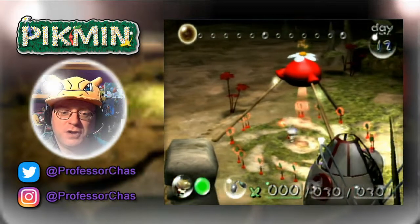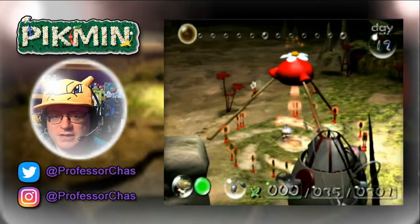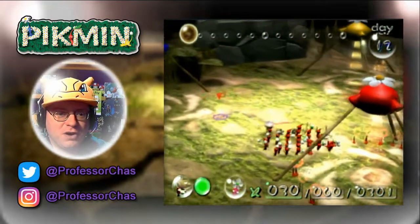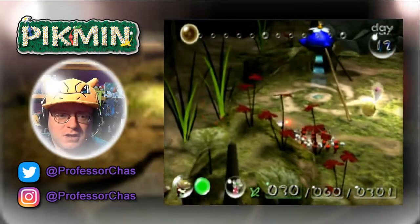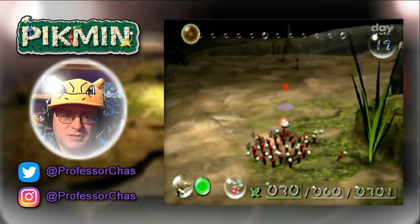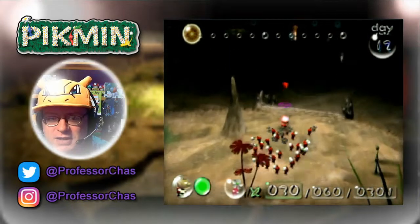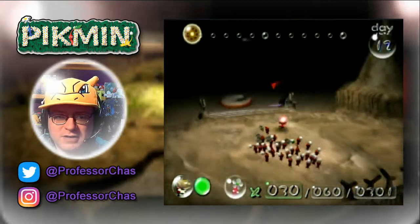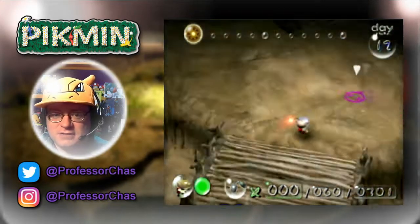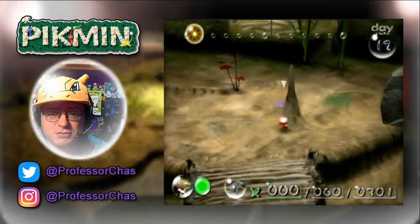Here are the Pikmin that were grown from the Puffstool we dealt with yesterday. I'm going to start off by grabbing 30 red Pikmin and grab the Omega Stabilizer, which was the part we had to leave partway, not at base. I was talking about how the holidays were going and got way sidetracked, because when you're losing Pikmin left and right, it's kind of your focus to not let that continue. The Omega Stabilizer is right down here, and I think all the creatures have been dealt with. I'm going to trust them to bring that back safely — by trust them, I mean trust me to have cleared the way for them.